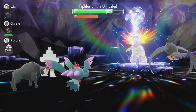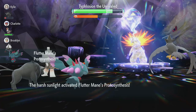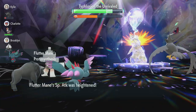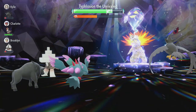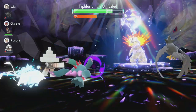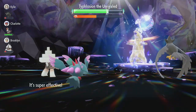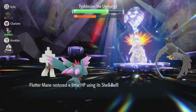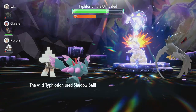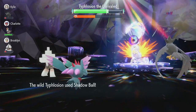He sets up the sun again — yes, this is what we want. Protosynthesis activates once more, boosting our Special Attack. With Shadow Ball boosted by two Calm Minds, STAB, super-effective damage, and our ability, it's almost enough to break through the shield. Shell Bell brings us back to full HP.